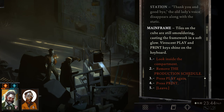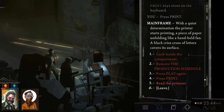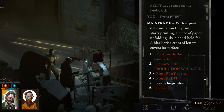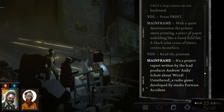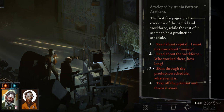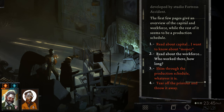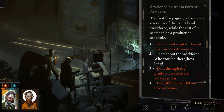Tiles on the cube are still smoldering, casting the framework in a soft glow. Let's press print. With a quiet determination, the printer starts printing, a piece of paper unfolding like a handheld fan. A black crisscross of letters covers its surface. Let's read the printout — it's a project report written by the lead producer, Andrew Andy Schott, about Wirral Untethered, a radio game developed by Studio Fortress Accident. The first few pages give an overview of capital and workforce, while the rest is a production schedule. We've used the password — let's read about the workforce since that's what we care about most as Superstar.